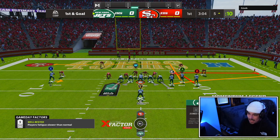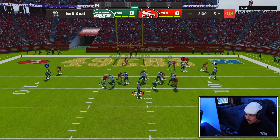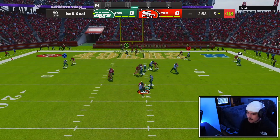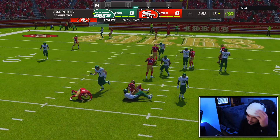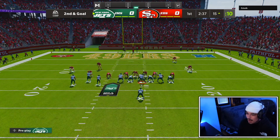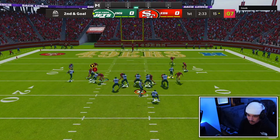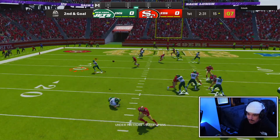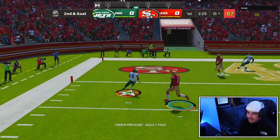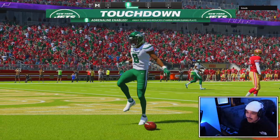Usually with a player like Josh Allen I would try to run the ball here, but with the 69 carrying I'm a little bit scared to do that. Second and goal on the 15 is going to be a little bit tough for us to score. Get it out — Elijah Moore touchdown! Let's go baby! Good first drive for Josh Allen.